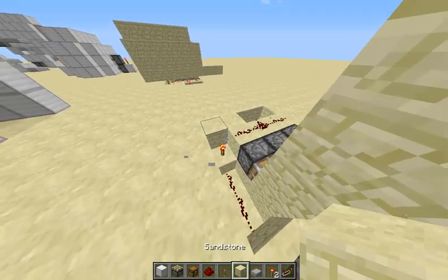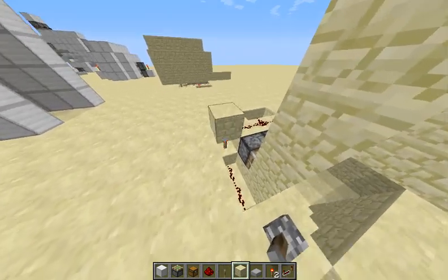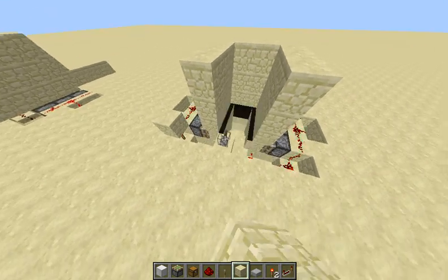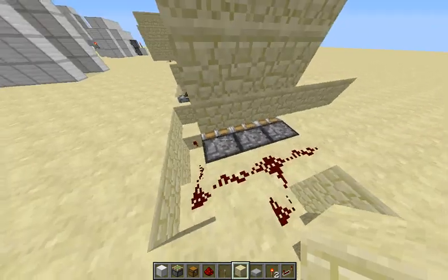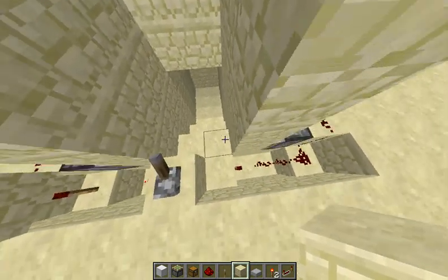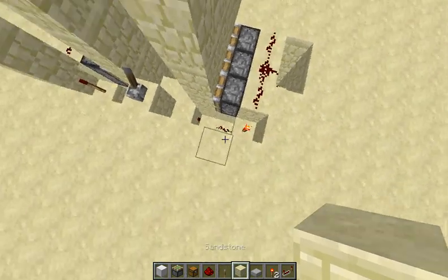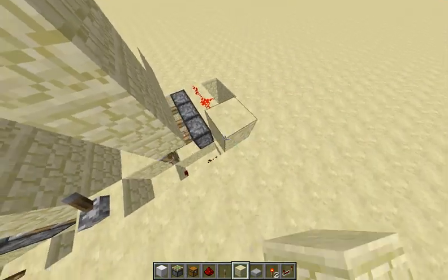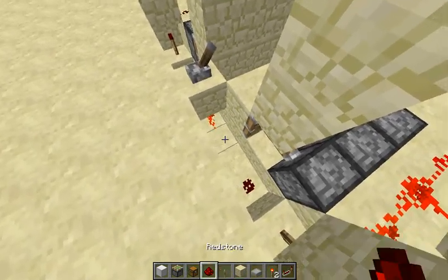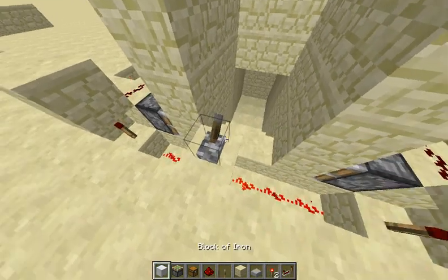Once you have that hooked in, we should see this open up and this close. You could do this in a multitude of ways — such as if you want to make this symmetrical, which I certainly like, you could place the NOT gate right over there too. Run that redstone in — I believe that would theoretically work. And there you go!